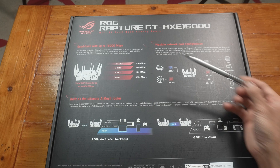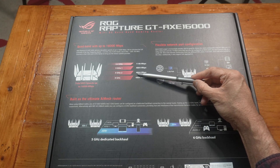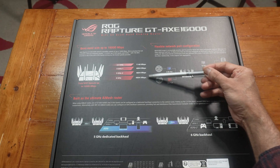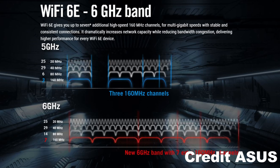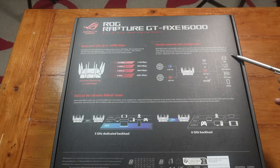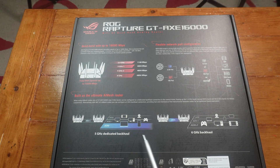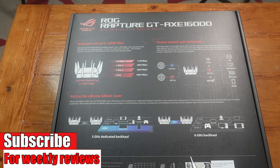Some information at the back. It's showing us the 2.4 GHz band speed, the 2.5 GHz, and the 6 GHz. All four bands are the fast bands — they're 4x4. You can also run two network providers with this one router. Built as the ultimate AI Mesh Router, you could use two of the same routers, and select the 6 GHz band as the dedicated wireless backhaul.